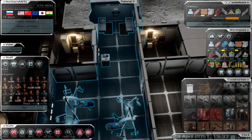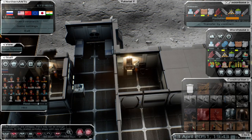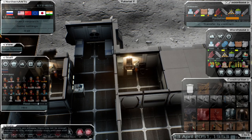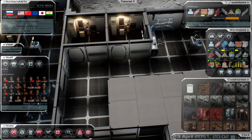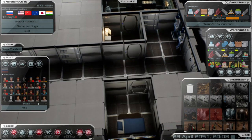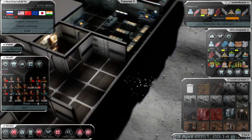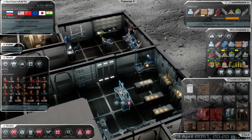Looking at happiness in the bottom left corner — there's a smiley face showing 86%. It says the station might not have enough bathrooms. I didn't realize that apartments need bathroom setups nearby, so I put some bathrooms around to try to address that. Obviously with a lot of people you need enough bathrooms to go along with it.